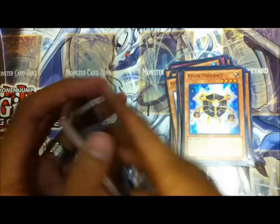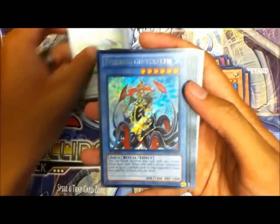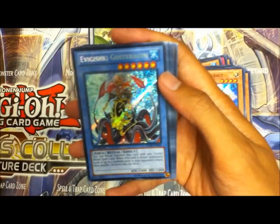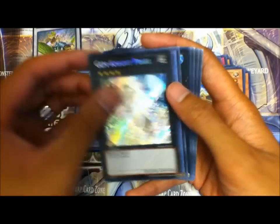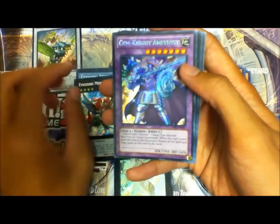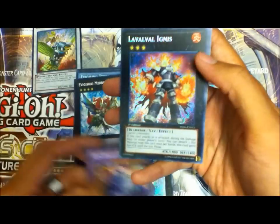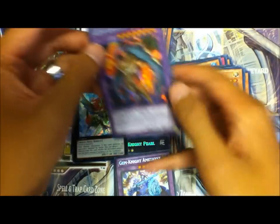Alright, so let's go over the secret rares. Okay — Digusto Falcos, Evigishki Gust Kraken, Gemknight Pearl, Evigishki Tetroger, Evigishki Merordgeist, Gemknight Amethyst, Laval Vault Ignis, Laval Lakeside Lady, and Gemknight Cytron.